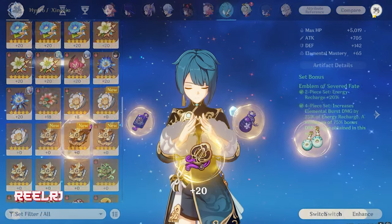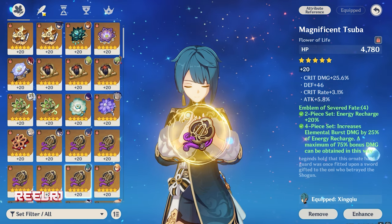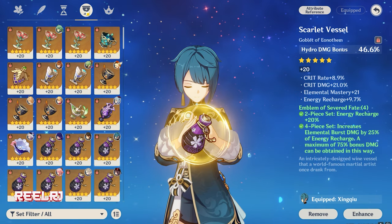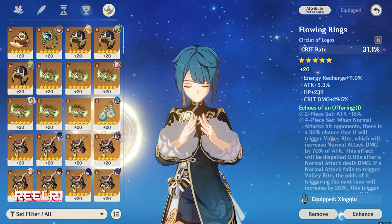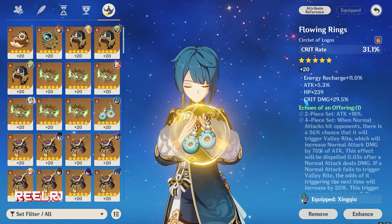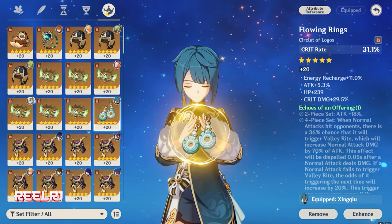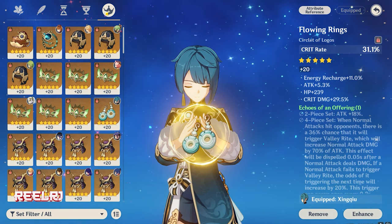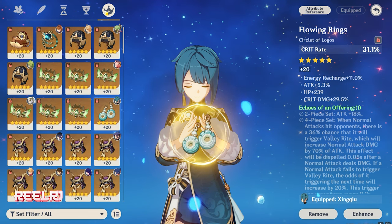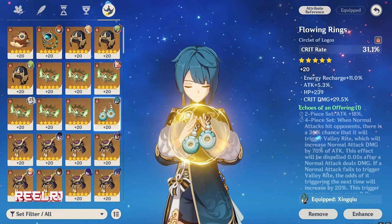For main stats: Flower gets HP, Feather gets ATK, Sands gets ATK%, Goblet gets Hydro damage bonus or HP%, and Circlet gets Crit Rate. If you're building Furina as a pure F2P build, Crit Rate is the only option for the Circlet. If you have more flexibility you can choose between Crit Rate and Crit Damage depending on your build needs.